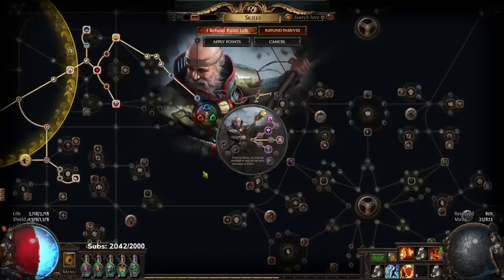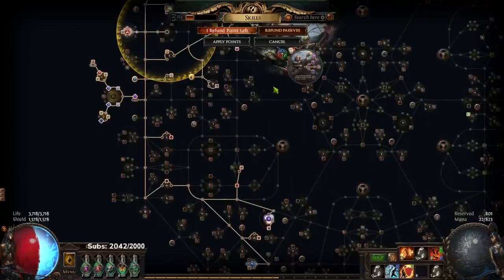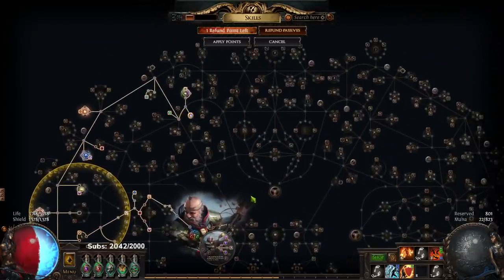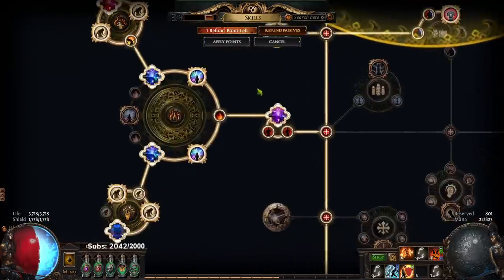I haven't been playing as much recently — the time has dropped from like 15 hours to about six to ten hour days of playing. So upgrades are going to come a little bit slower. I want to explain the next part of the skill tree that we've done: I went ahead and fit in a cluster jewel.